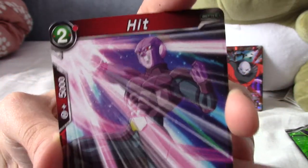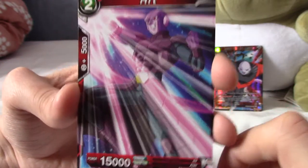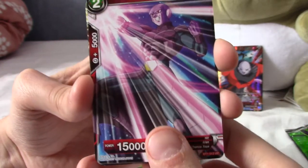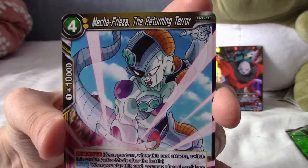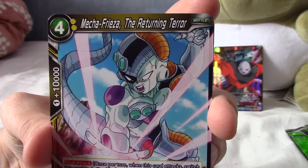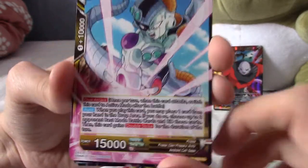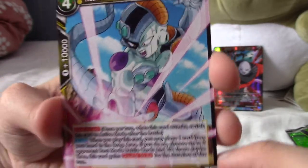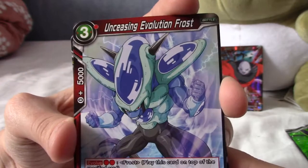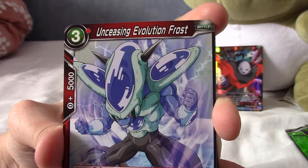I'm getting a lot of the Universe 6 guys I really want. That's a very Freeza-related pack — Mecha Freeza, The Returning Terror. Ironic because the other pack is Golden Freeza and I haven't opened that one yet. Mecha Freeza — a design I really like. It's a shame he showed up for only two episodes. Increasing Evolution of Frost — I was thinking in the back of my mind you're using Frost as well.